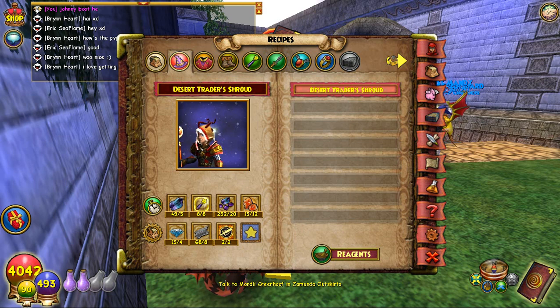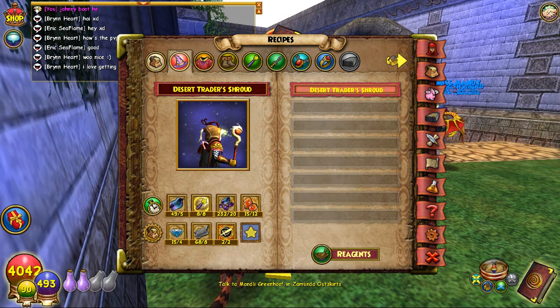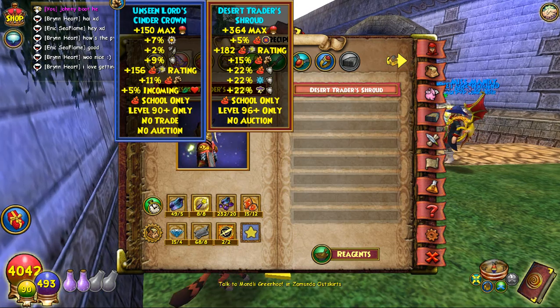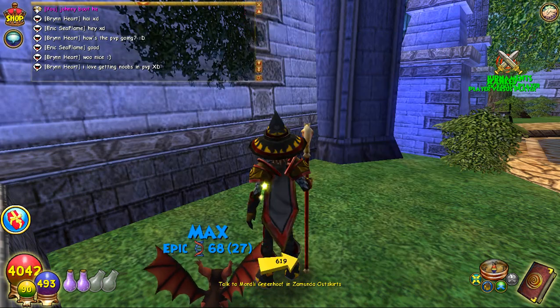Finally. Finally got all the Sunstone needed, all the Furnace TCs. This was the hardest part — I had to farm an Ice Boss in Azteca for days. It was like an impasse, so it took me a while to get that. But I have everything I need.